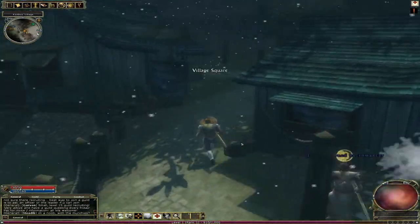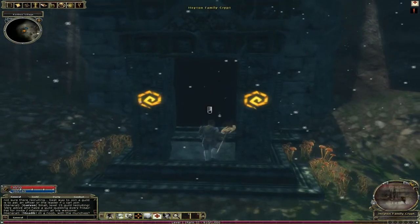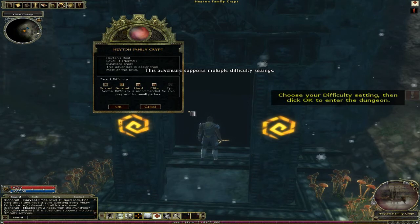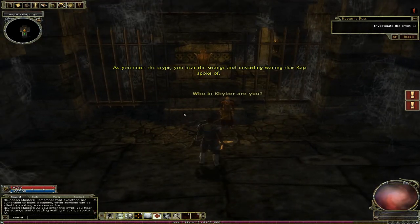This game runs surprisingly well. I think this is it — the Heaton family crypt. We'll do normal. Dungeons and Dragons Online is an instance-based game, much like Guild Wars. So you basically have main town areas where you gather your quests, talk to people, sell your items, and then once you're ready you go into an instance dungeon. As you enter the crypt, you hear the strange and unsettling wailing that Kaya spoke of.